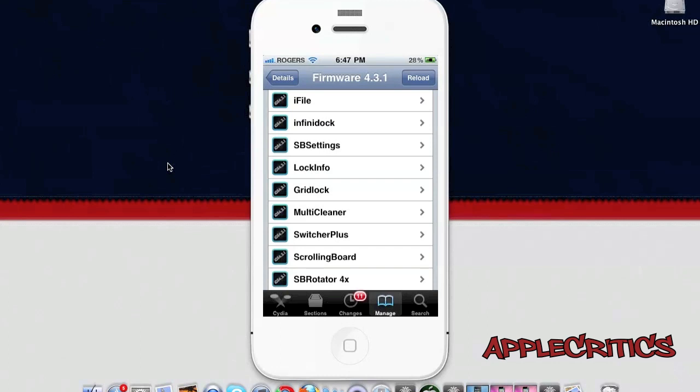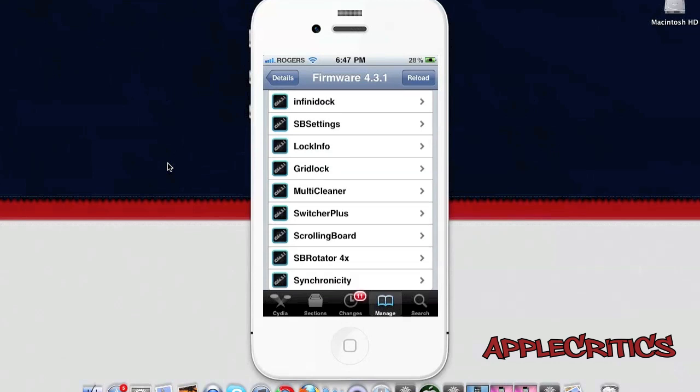iFile allows you to SSH into your device without needing to use a computer. It is very easy to change the location for weather widgets and to edit app icons for certain themes. You don't have to SSH into your device using CyberDuck for Mac or WinSCP for Windows.